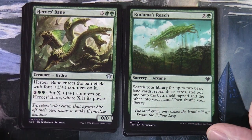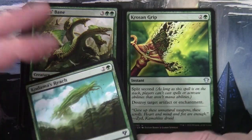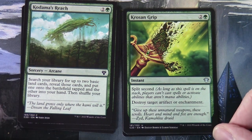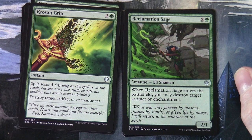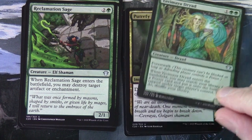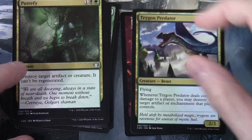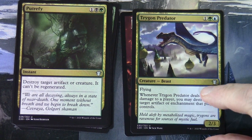Hero's Bane plays around with its own counters — a Hydra, no surprise. Kodama's Reach is three and a green — search for two basic land cards, put one onto the battlefield tapped and the other into your hand. Krosan Grip is two and a green instant with split second — destroy target artifact or enchantment. Reclamation Sage is another way to deal with artifacts and enchantments, a classic staple. Putrefy is in the deck playing green-black. Trigon of Predator is another way to deal with artifacts and enchantments stapled onto a 2/3 Beast with flying.